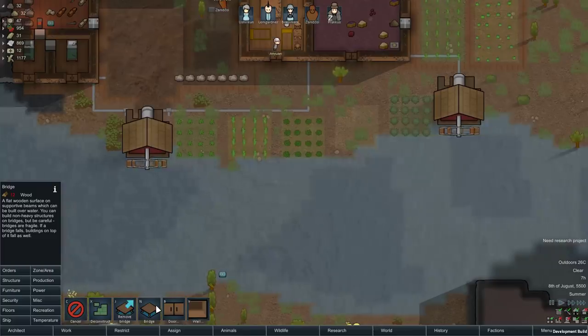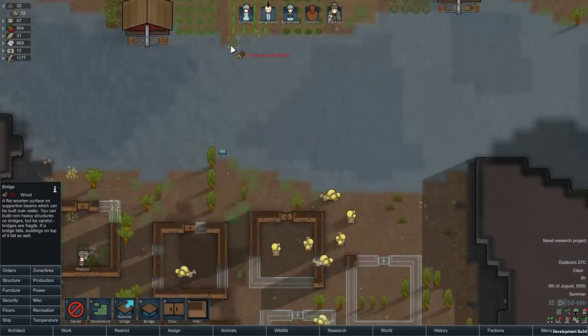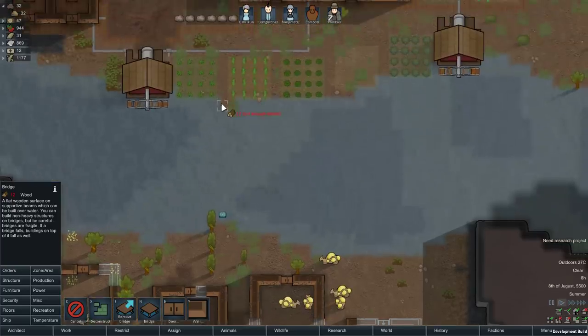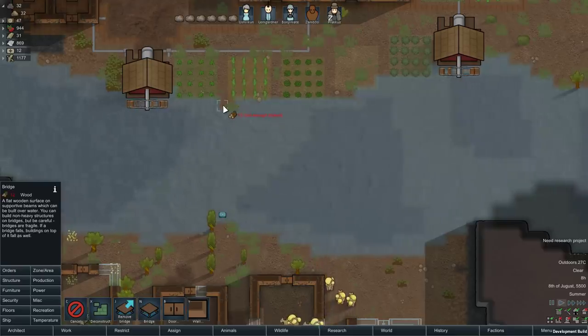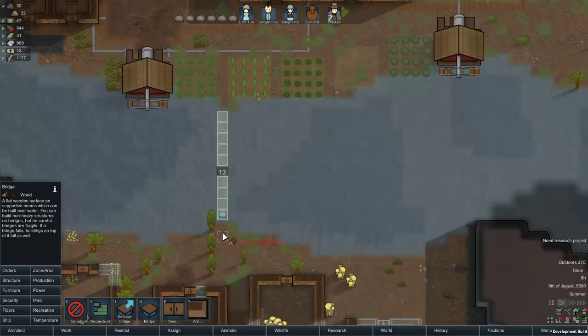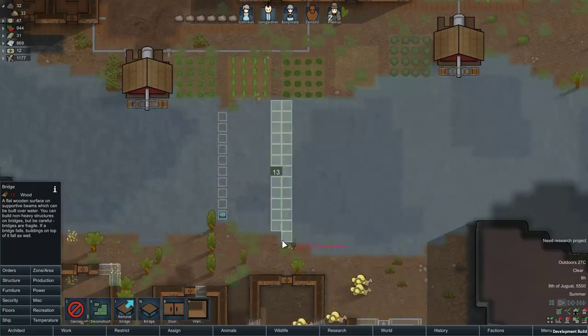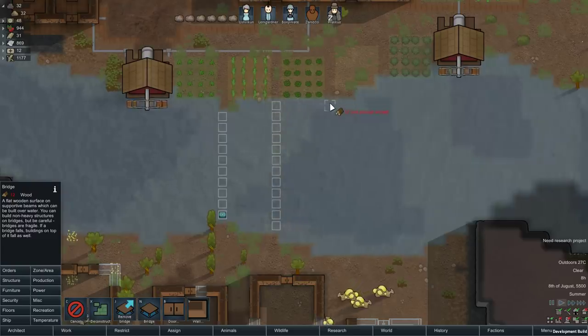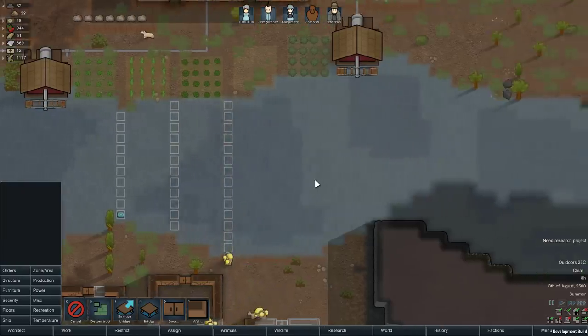I'm thinking that Tynan changed it so you don't need tech for a bridge. It's a flat wooden surface on supportive beams which you can build over water. You can build non-heavy structures on bridges, but be careful — bridges are fragile. I'm kind of wondering about just doing something like a thin bridge, maybe a slew of little thin bridges.